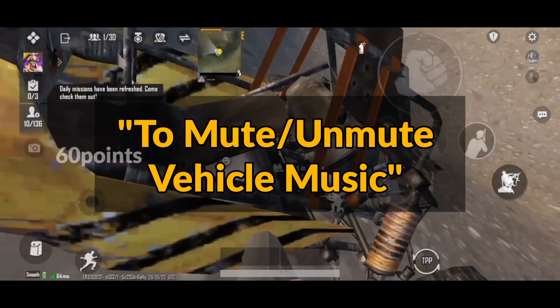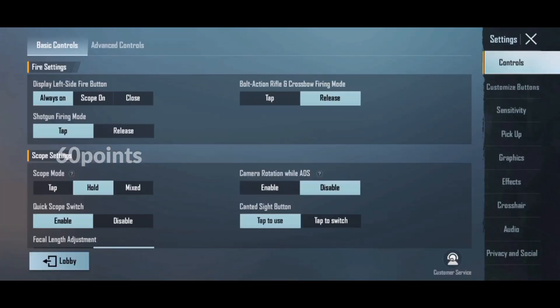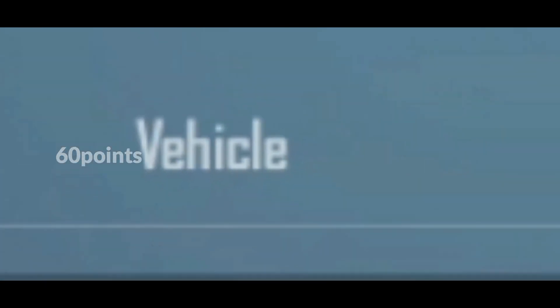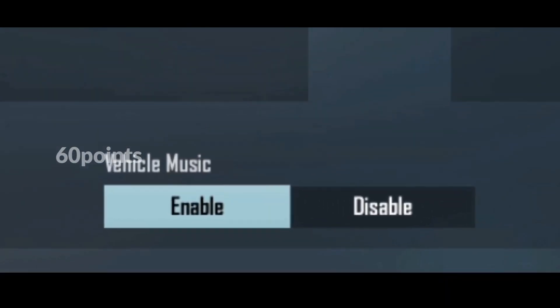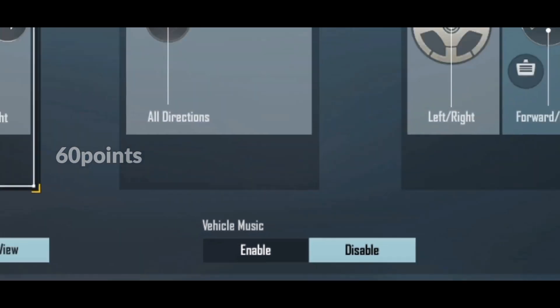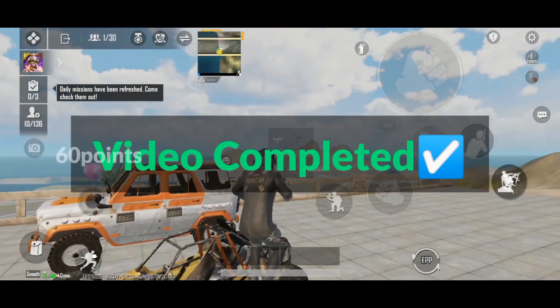Finally, to mute music in vehicles, go to settings again, tap on customize buttons, and then tap on the vehicle tab. Look below the page and you will see vehicle music. Tap on disable to mute the music in the vehicle, and tap enable to unmute the music in the vehicle. And there you have it — you have successfully completed this video.